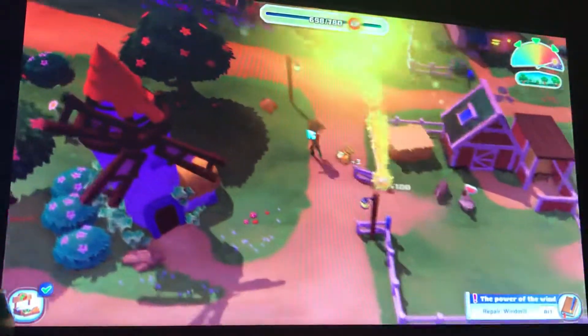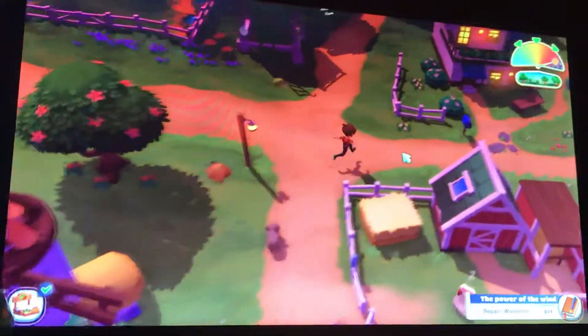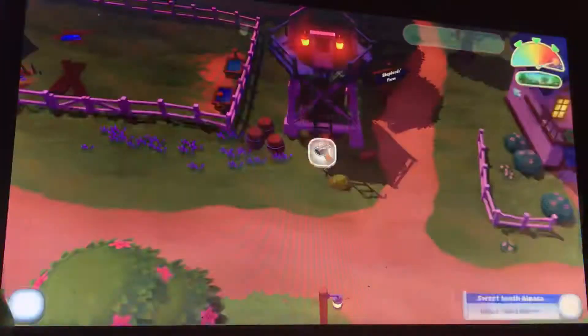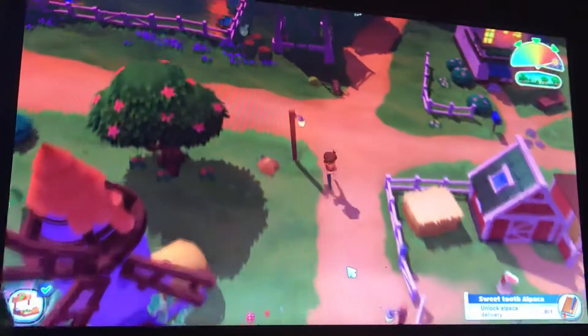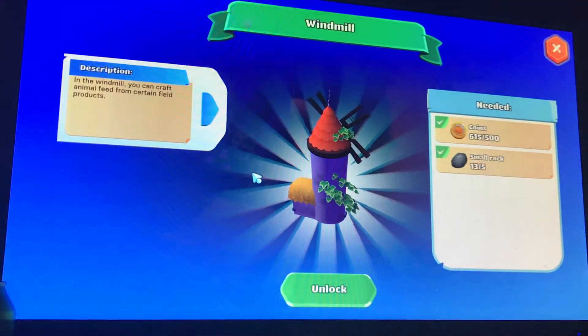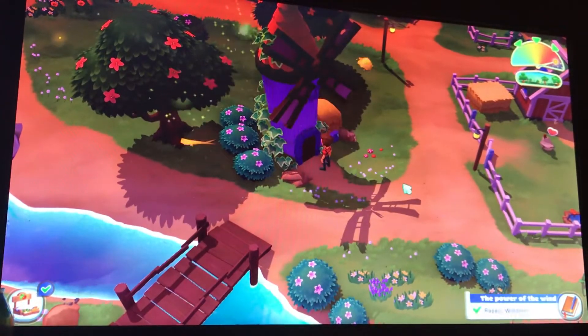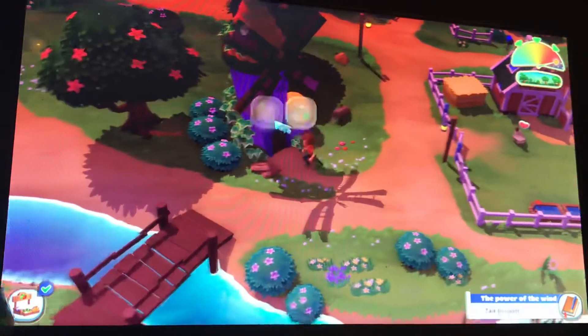We're very close to leveling up. The windmill sticker will basically — wait, that's not the windmill, that's the silo. This is the windmill. If you've ever played a regular Big Farm game, here we go — now I can unlock this. Boom, now you have the windmill. You basically just walk up to it.